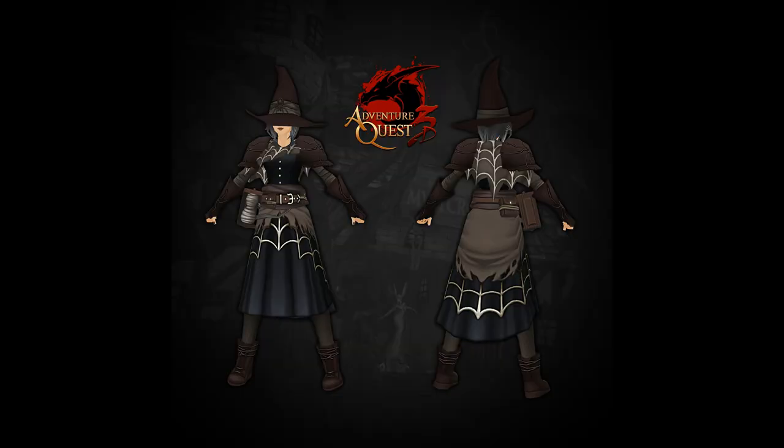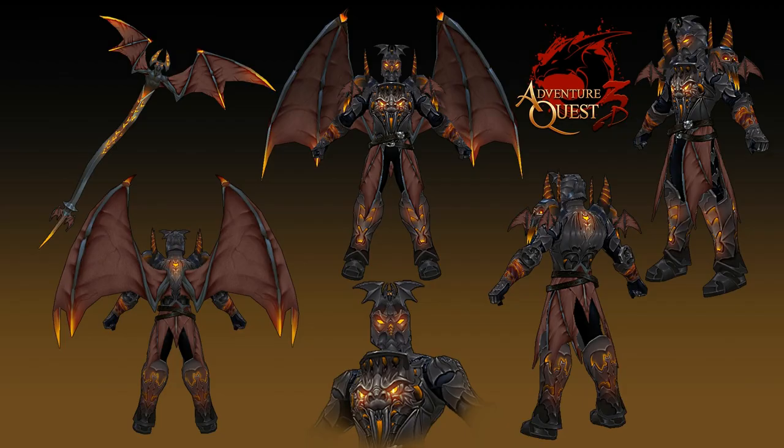We got some sneak peeks at some of the things coming with the Mogloween update, and this is one of them from Winnie, and that is looking really stylish. If you have seen Titan's other stuff, you know that he makes some really impressive armor sets, and this one is no exception. Look at this — isn't that absolutely amazing? Those wings are in themselves just amazing, but the entire set is jaw-dropping.